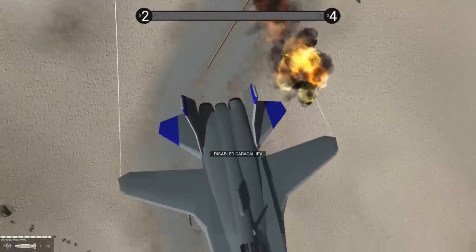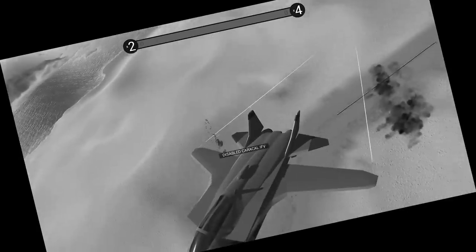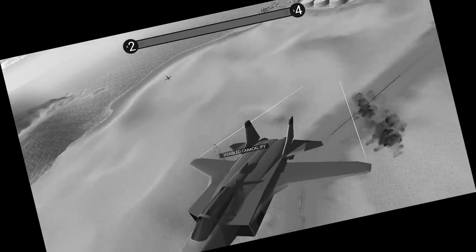Bombs are away — we dropped three of them. Try to lead our target. Well, it disabled it because it's a lighter armored vehicle. Look at those autocannon strikes! The AI is using the attacker properly — oh, that makes me so happy.